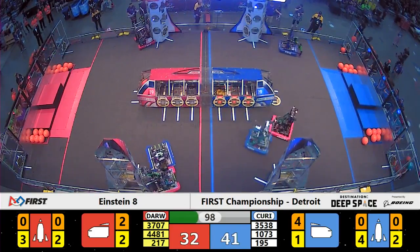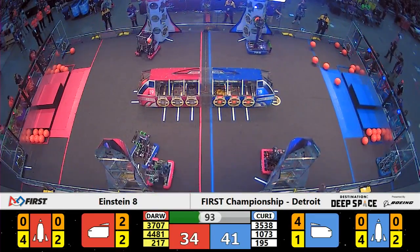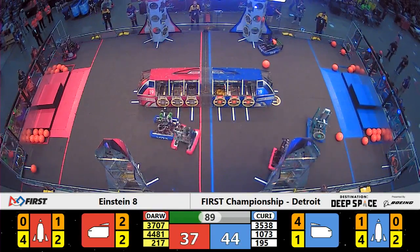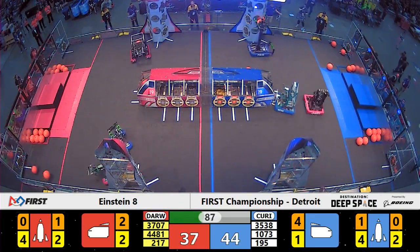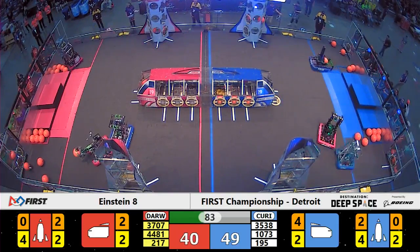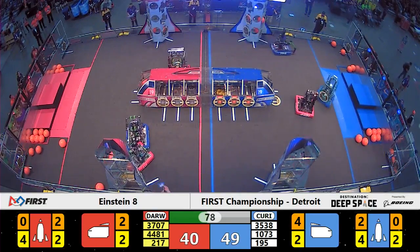Rembrandt is the defensive bot. Once again, they are sticking tight to Robo Jackets. The score is 35-38, with the Blue Alliance holding a slight lead — 41-34 — with a minute and a half remaining in the match. Robo Jackets installing two more points from a hatch panel. Team Rembrandt rocked back on their drivetrain, and that lost them the ability to slow that scoring down.